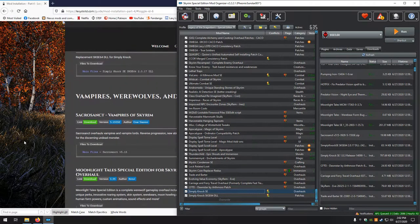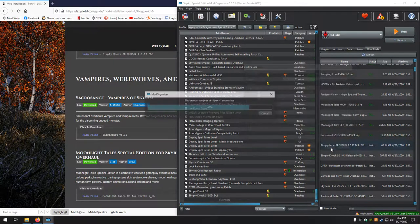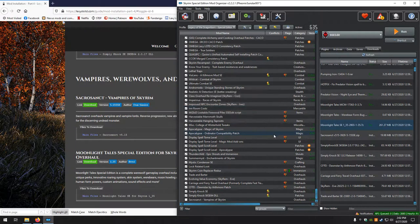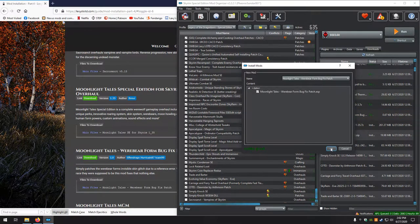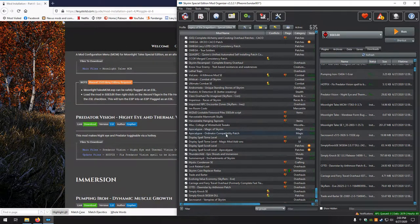Next up, Vampires, Werewolves, and Bears — oh my. Sacrosanct — looks good, no for the BSA. Moonlight Tails — looks good, no on the BSA. Moonlight Tails Werebear Form Bug — looks good. Moonlight Tails MCM — looks good. We do have to flag that as an ESL.